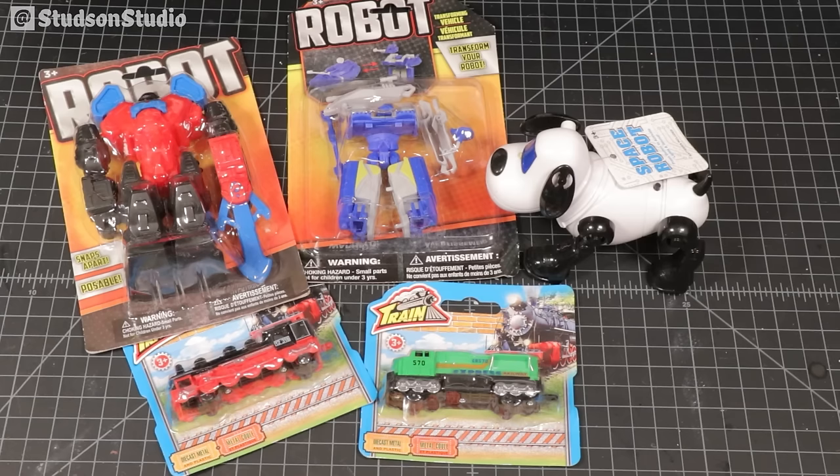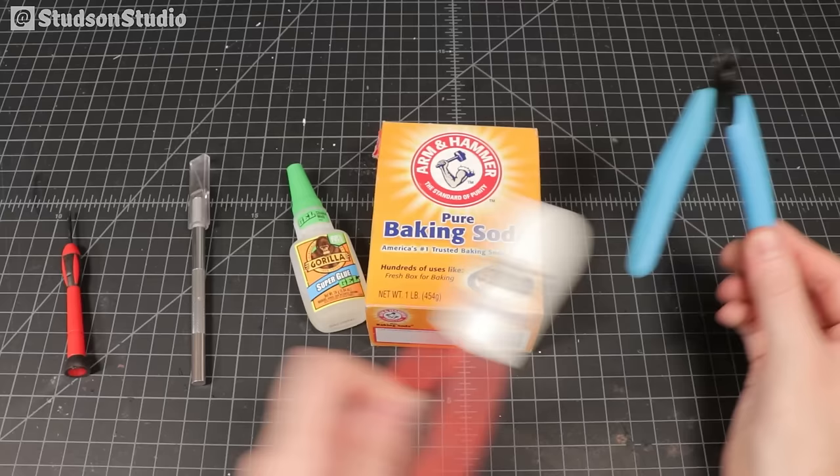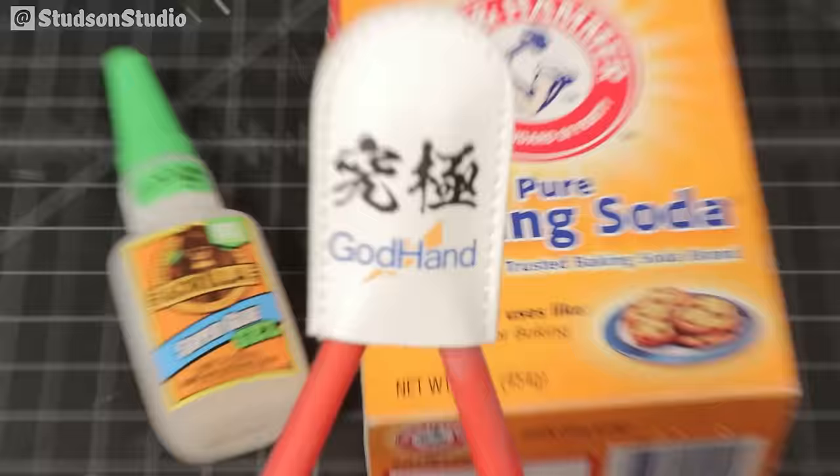Time to slip everything out of their packaging, then talk about what tools we'll need for this project. We're gonna keep tools pretty simple on this one. To break everything down, you'll need a craft blade, a screwdriver, and a pair of clippers. Optionally, I have a second pair of clippers to get the cleanest of cuts.